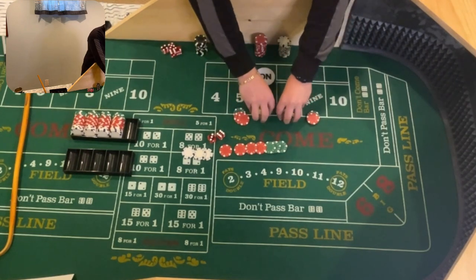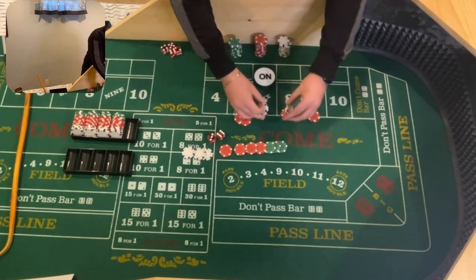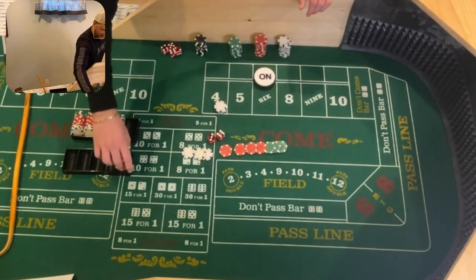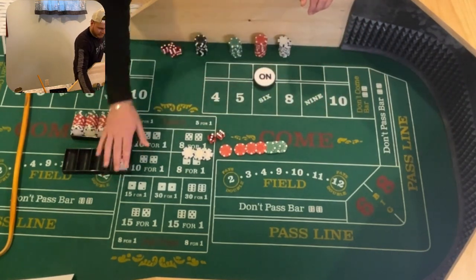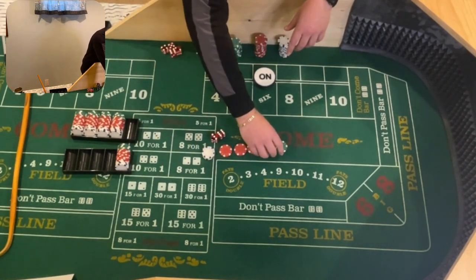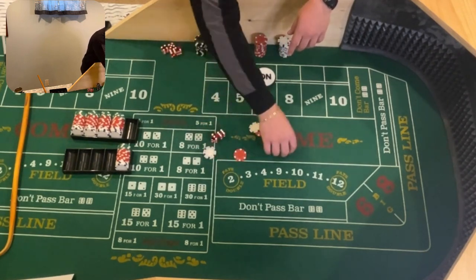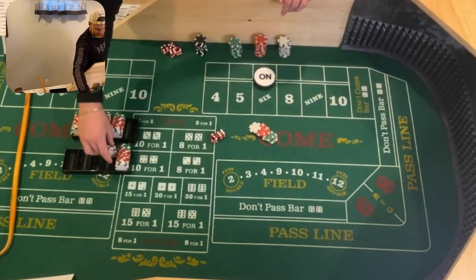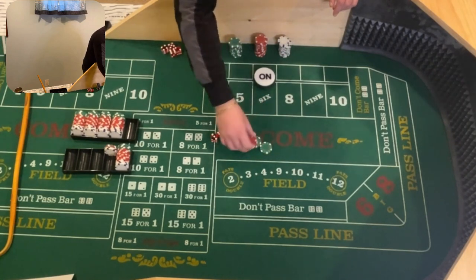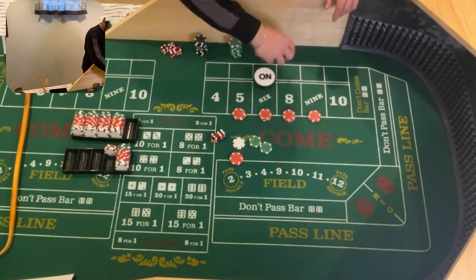Now we're going to regress down to $66 inside. I'm going to pull the $154 off to show how the winnings are paying for this. From our $98 winnings, we go $66 inside and rack the remaining $32. That's $15, $18, $18, $15 respectively on the inside numbers.